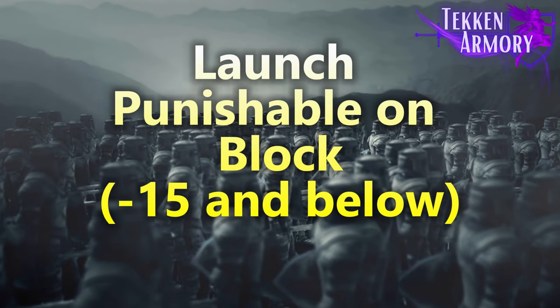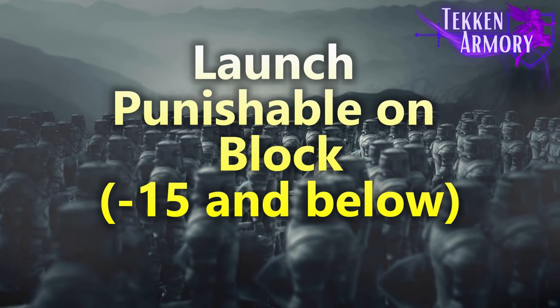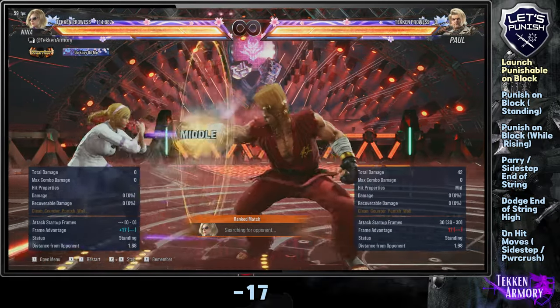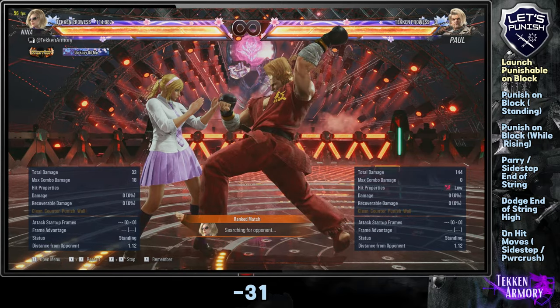Launch punishable on block are the moves that you can punish using your preferred launcher, since these moves are negative 15 and below on block. For low launch punishable moves, use a rising launcher.